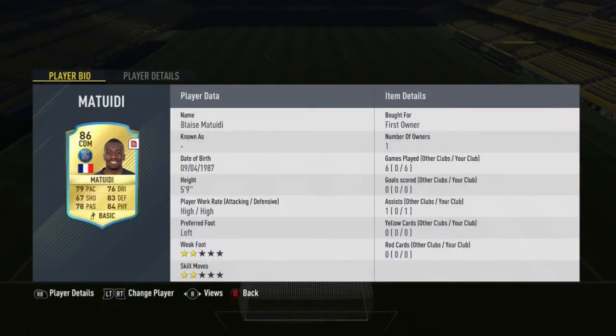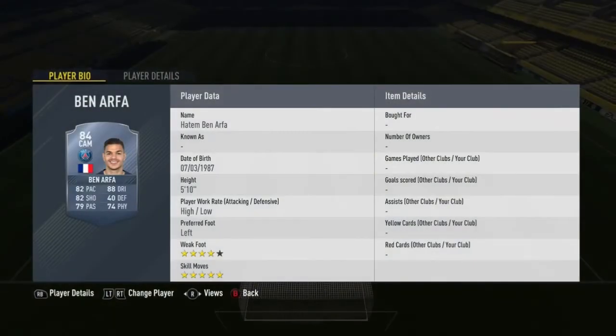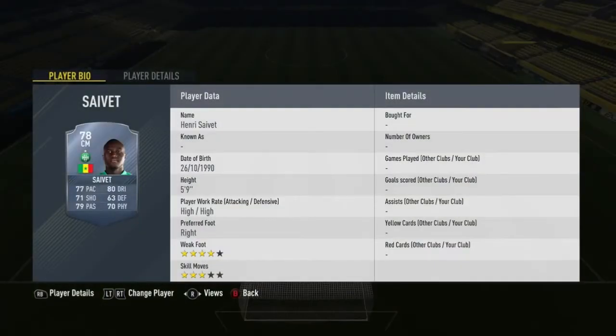At center mid, we have Blaise Matuidi. He has high/high attack work rates and he's a really good center mid both defensively and offensively. At CAM, we have Ben Arfa: 82 pace, 82 shooting, 88 dribbling, 5-star skills. At center mid, we have Saviette — 70s all around, high/high attacking work rates, so he's going to be all over the field. He has decent stats everywhere and can play offense and defense really well.